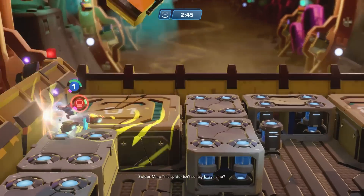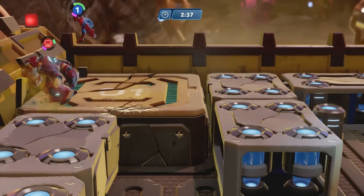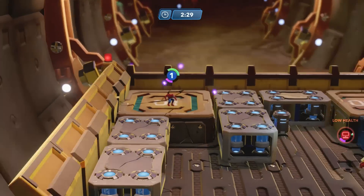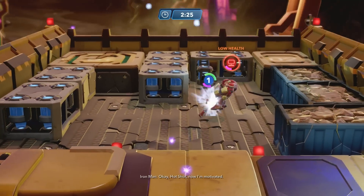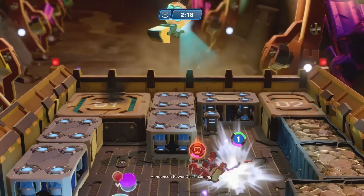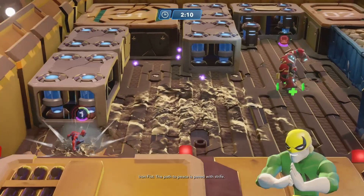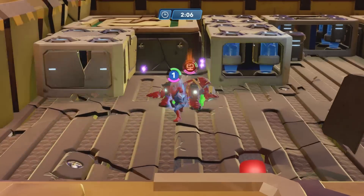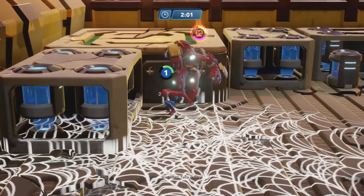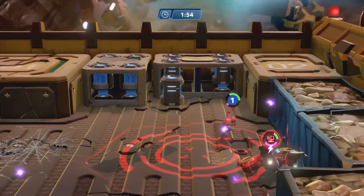A bit of a comeback here - build my health back up. He's getting to be low health. Stay behind him, stay behind him! He's at low health - I've almost got him. One more combo, come on! Power disk coming in - oh shoot, he got the power disk. I needed to move back and kill him before he used it - too late. The last thing I want is him building up health right now. Come on special move! Oh he's building up health - I'm in trouble, he's getting stronger. Keep attacking Spidey!